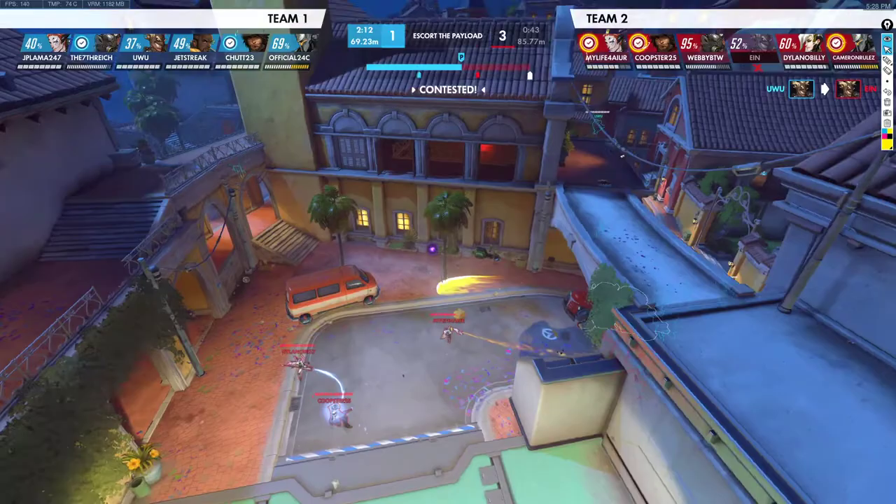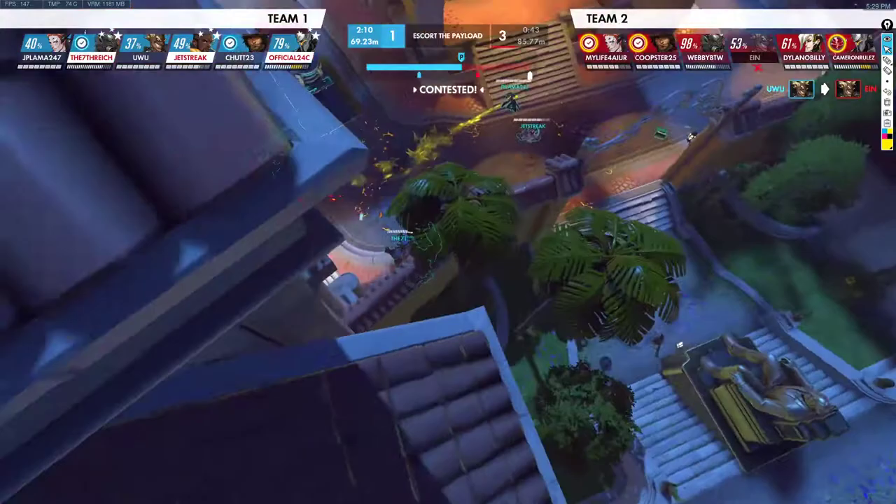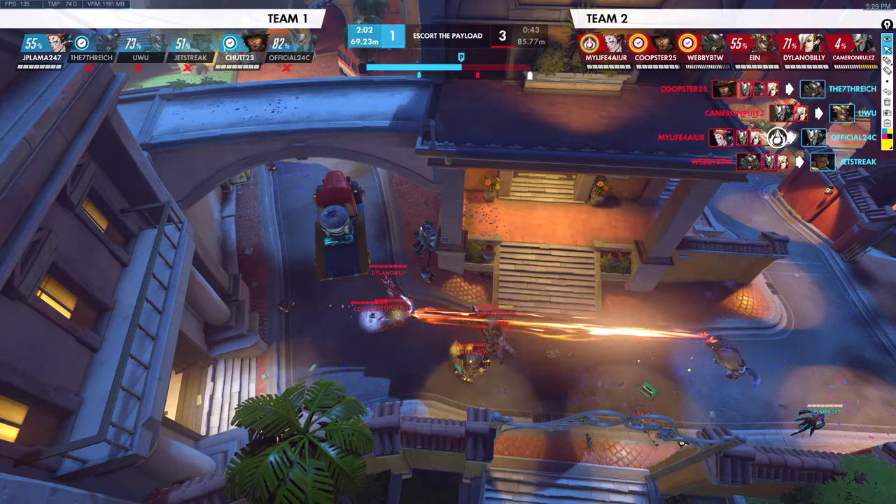We get a huge Shatter off that hits three or four people — the Moira I think faded out of it. We should be able to clean this up. We pop Coalescence to keep this fight going. Reinhardt should die. We get their Roadhog on him. The Moira used Fade — we should chase her down and stop her from getting away. The McCree is on high ground waiting for High Noon as we clean up the fight.